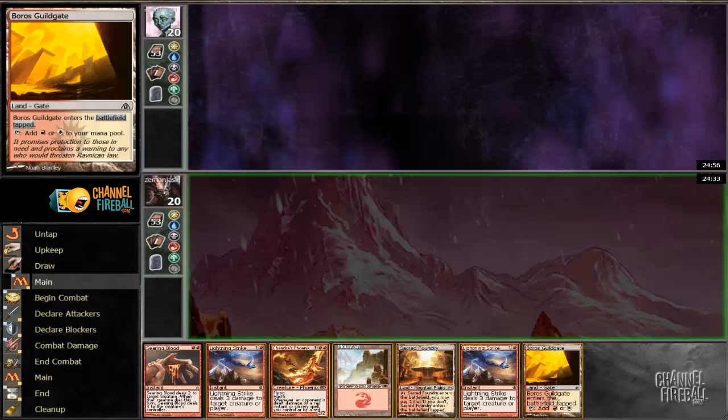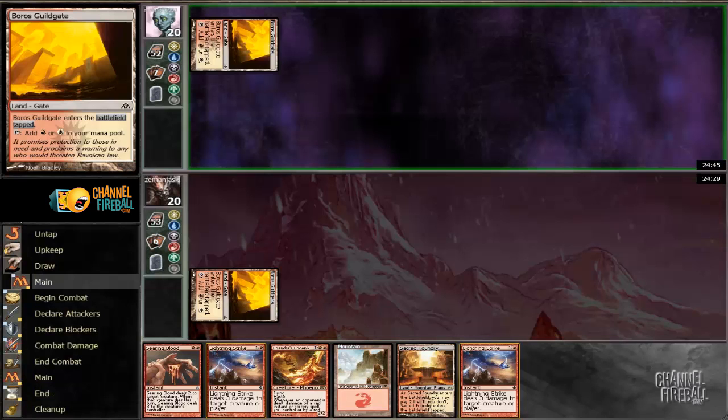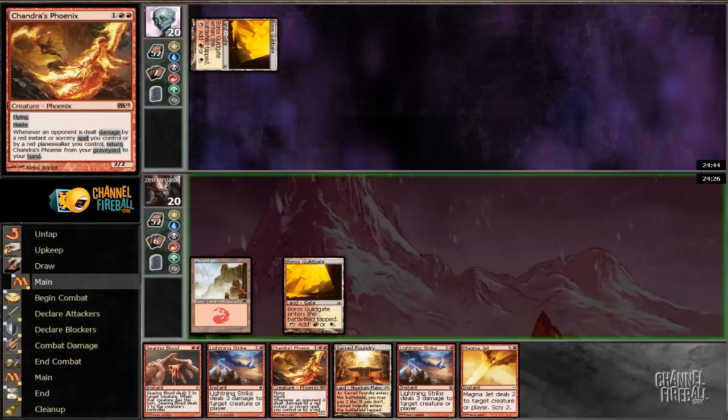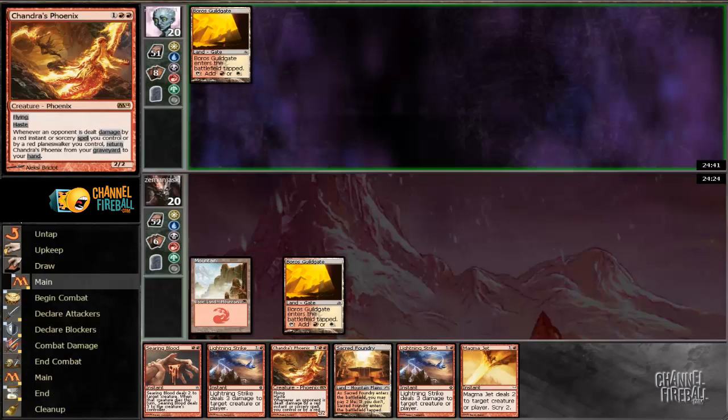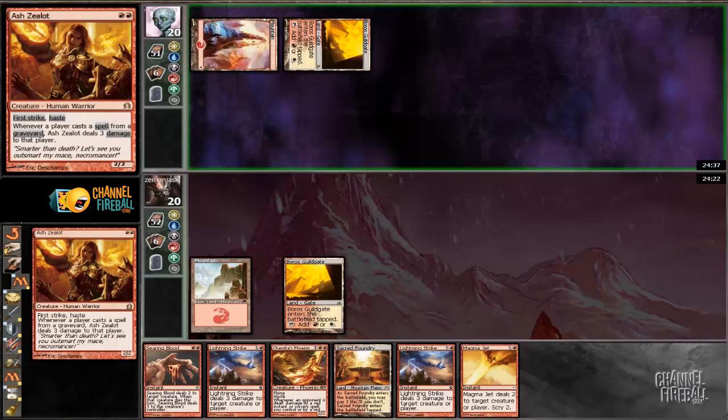Our opponent keeps as well. Let's wish him good luck and lead off with a Boros Guild Gate. Depending what colours he is, we might shock ourselves next turn to keep up our removal spell. Looks like it might be the mirror, so I'm just going to play Mountain in case he plays a 2-drop. It could be red-white devotion — they're really the only decks that run Guild Gate — but it looks very much like it could be the mirror.